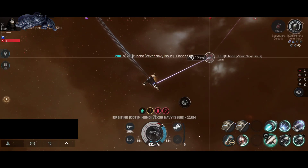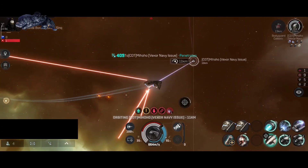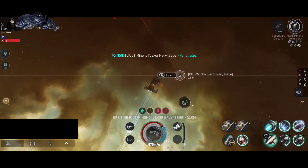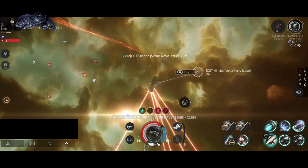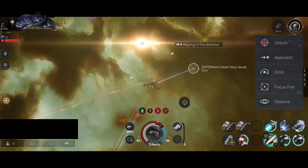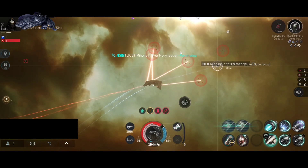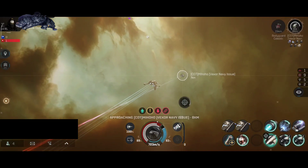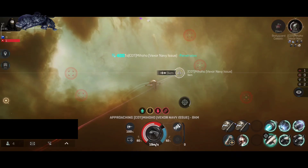The Vexor can have good DPS and good tank, but usually it's a speed-tank boat. Just as I guessed, the Vexor came back — they warped to zero, have been webbed and scrambled, I entered my orbit. Both are same-tier ships. The Vexor launched the Beehive drones at my Maller — they are Infiltrators, so they're doing EM damage. I have about 77% EM resistance on armor so I should be fine.